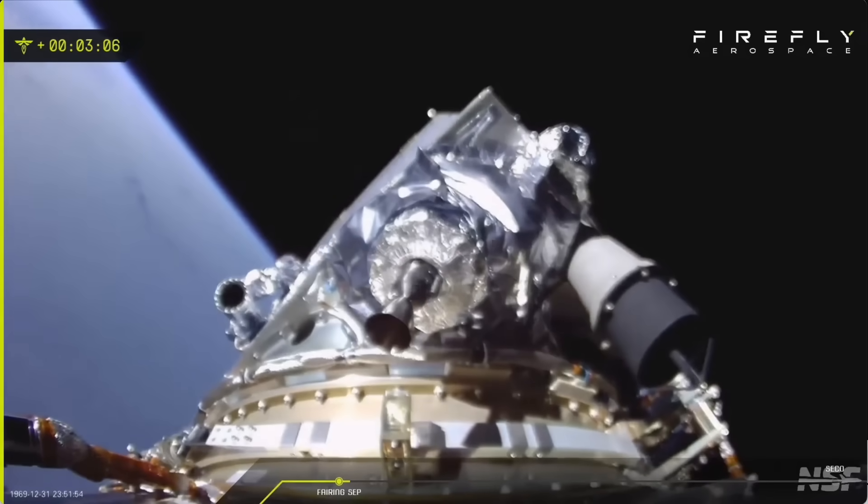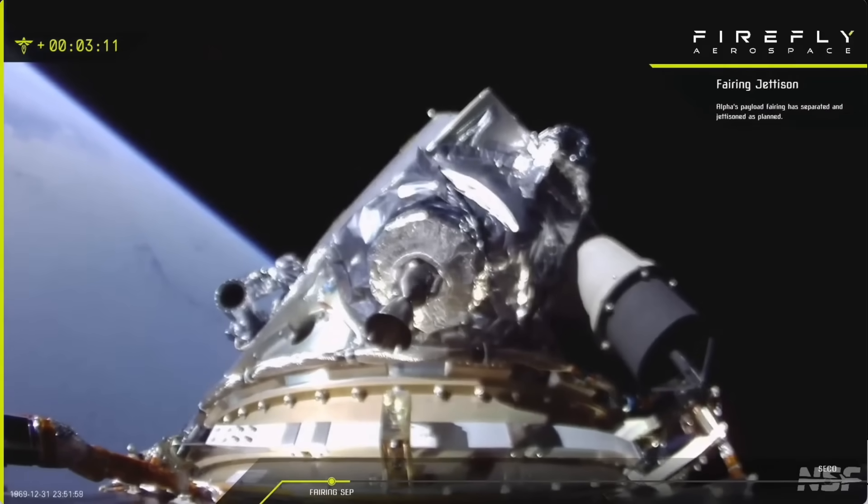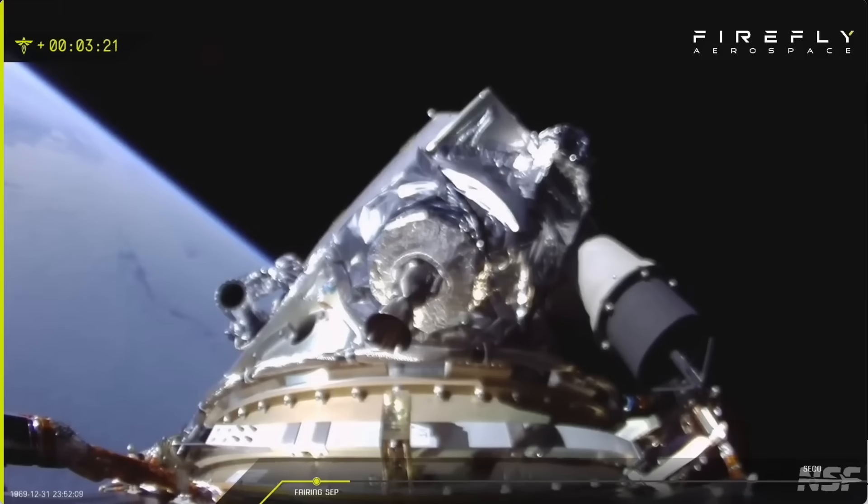Fairing separation. We have a view from the vehicle here. You can see the fairings are jettisoned — otherwise you couldn't see the Earth. The limb of the Earth in the background. Little bit of motion there. But now we're into that longer second stage burn, the Lightning engine doing its job to get that horizontal velocity going around the Earth.